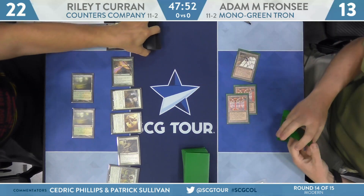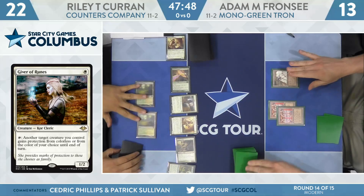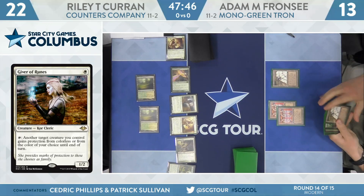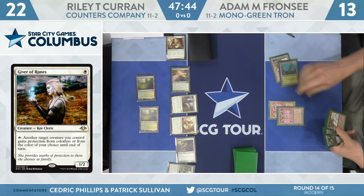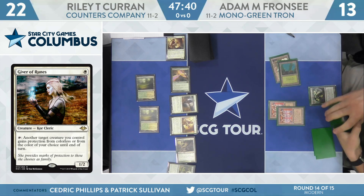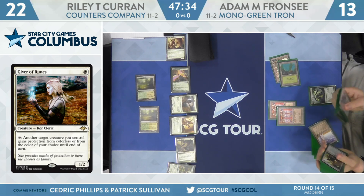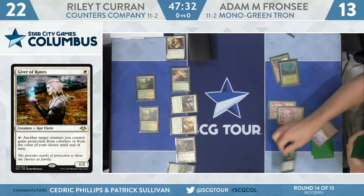Franzi blows up the Relic to draw a card. We know what Tron is capable of — he could draw a Tower into an Ugin, or a Tower into an Oblivion Stone. Just a Basic Forest and a Sylvan Scrying means he's going to complete the Tron right now. But Riley, I don't think, has him dead this turn, so that means Adam should get another turn to maybe get a little lucky.